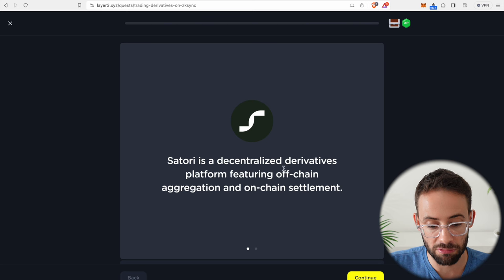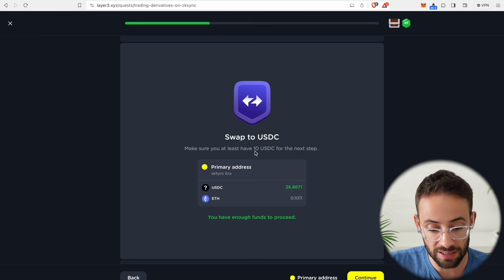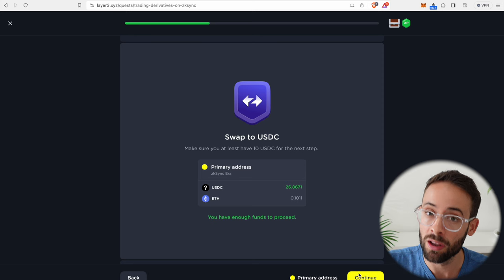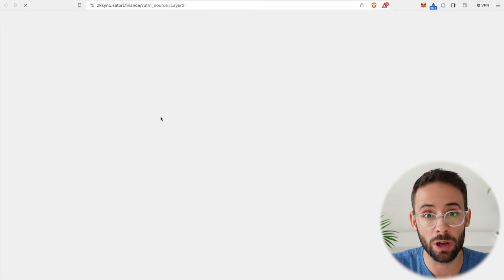Next up we have to trade derivatives on the Satori platform. In order to proceed you have to have at least 10 USDC tokens, which I do have because I just made that swap on PancakeSwap — you can see the logical progression as we go through these quests.